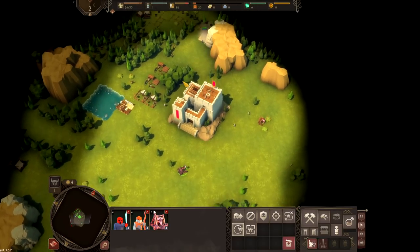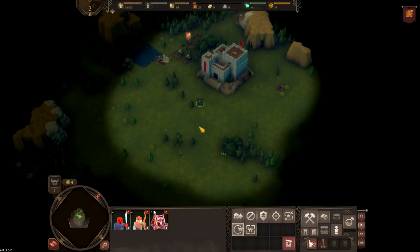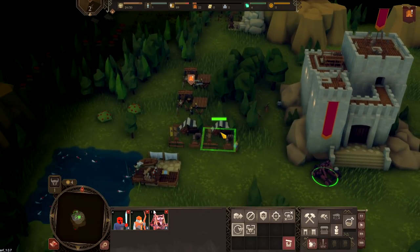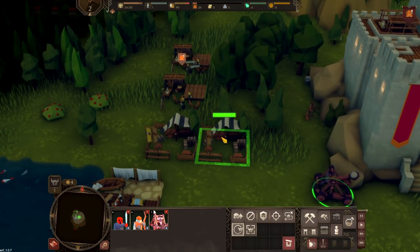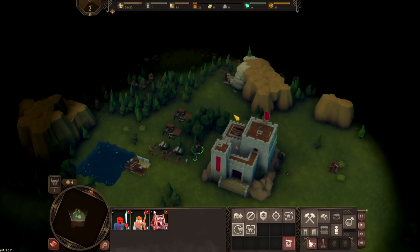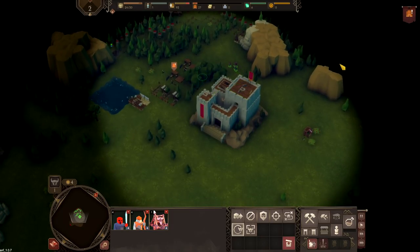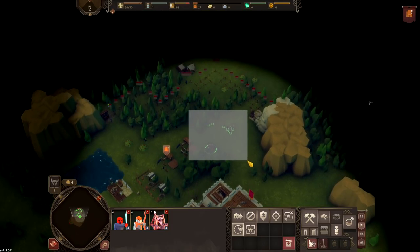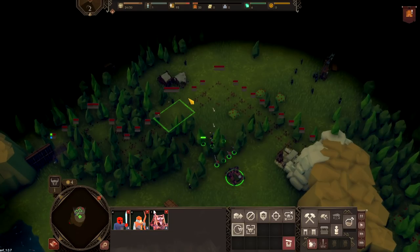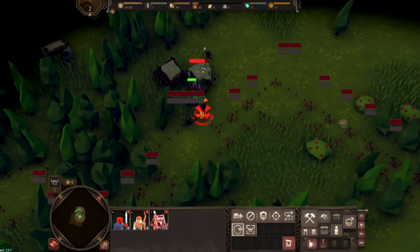Now while this is happening, we're going to go break that camp, very quickly. We're going to get rid of that so my guy doesn't die. That one is full. I guess I do need another porter. She's grabbing it, she's just slow. So we'll break that base over there and continue on here. There's going to be a lot of wood to make this wall. There is no friendly fire — we just learned that.